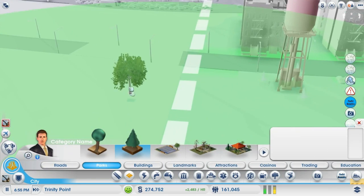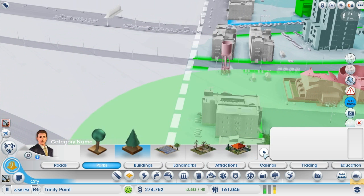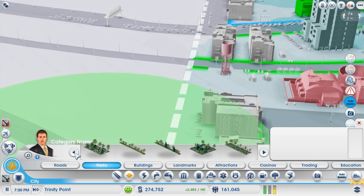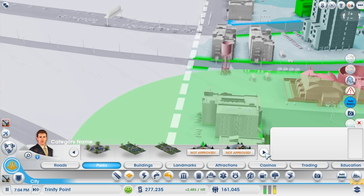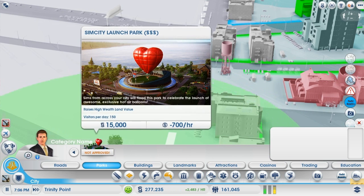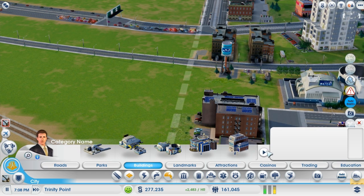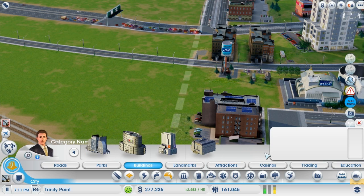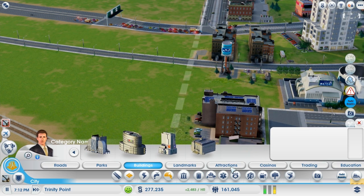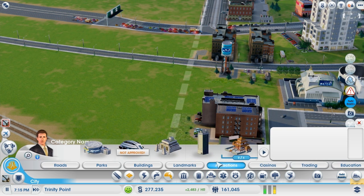We have a different type of tree — oh, this is looking much better now. What's this? Ponds. I'm pretty sure ponds would have been in the original game. Not approved. Buildings — here they just give us the option to build all the other buildings: landmarks, attractions, casinos, trading. How about we go to attractions?